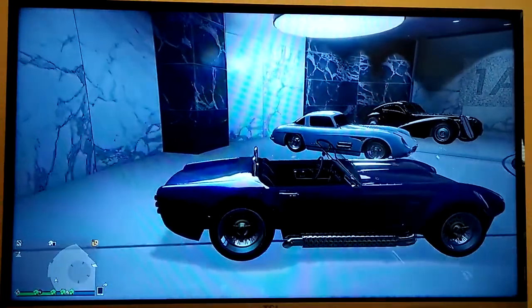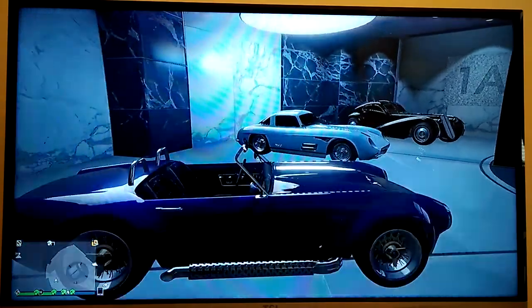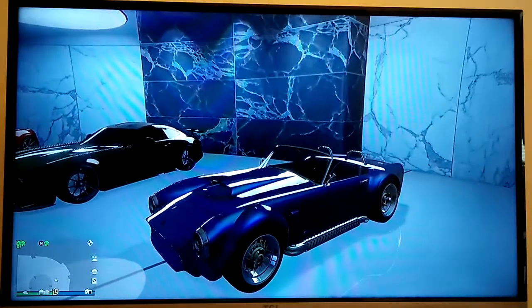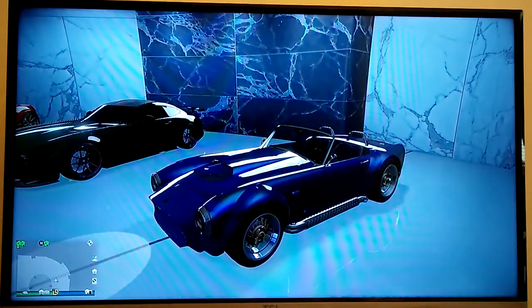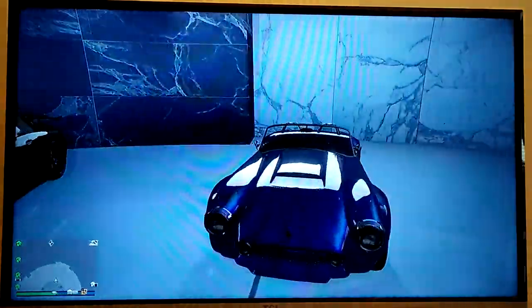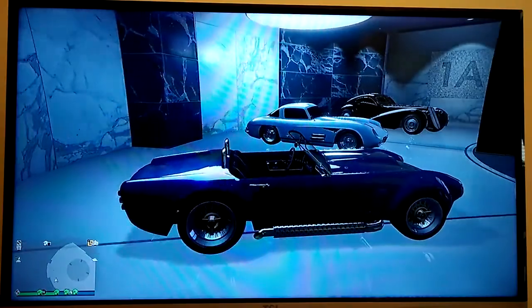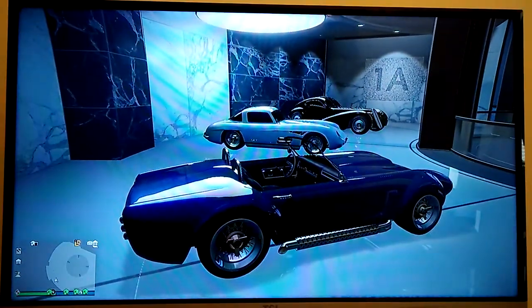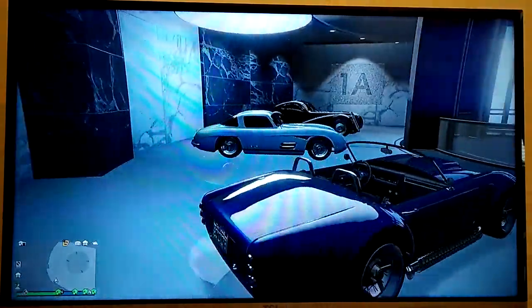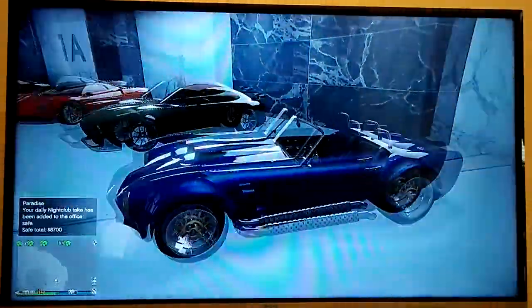The Shelby Cobra. This one I based off the 427 Super Snake, if you guys know what that is. There were two built — one was destroyed, one exists today. It's like a 700 horsepower, dual supercharged monster. This car in real life is really crazy. So it's mainly based off that one.